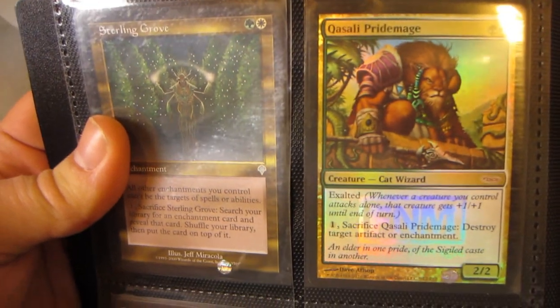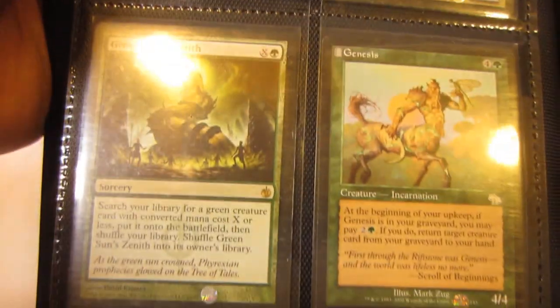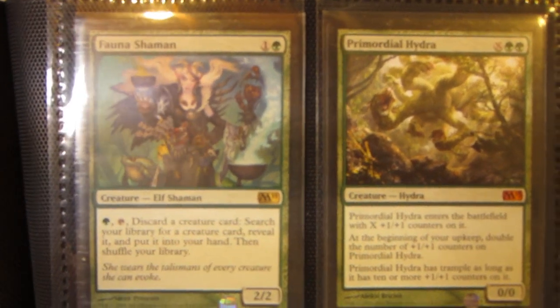Sterling Grove, Kazali Pride Mage, Foil FNM, Green Sun's Zenith and Genesis, Fauna Shaman, and Primordial Hydra from M13.